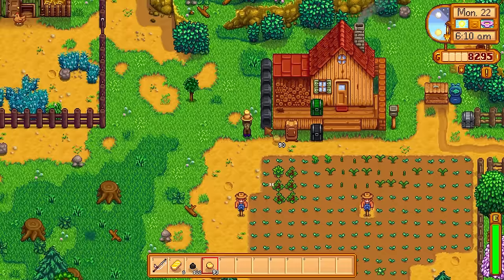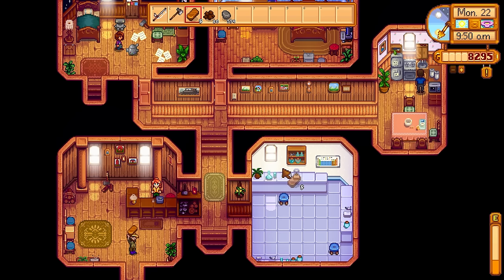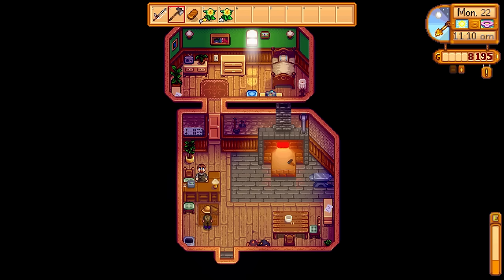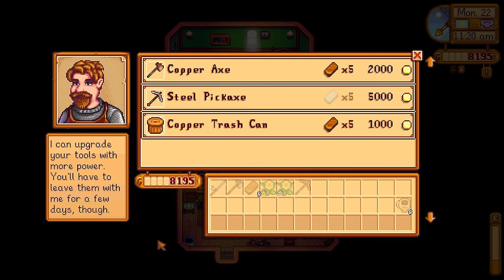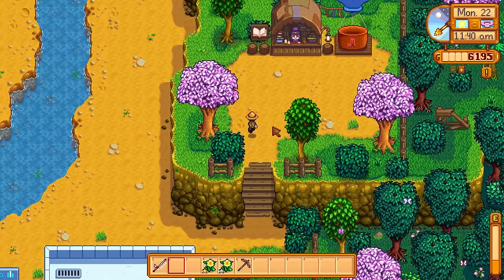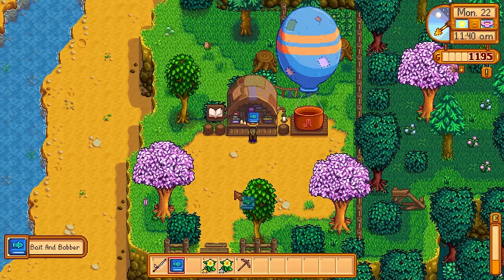It was time to smelt some bars, check up on the lovely mayonnaise collection, and then go to Robin to construct a silo — because hay is just too expensive early on and the silo is very cheap to make, saving us tons of money. Got my copper pickaxe off Clint. I then put in the axe to upgrade it to a copper axe because I wanted to get rid of all those tree stumps on the farm and get some early hardwood. The bookseller was back in town — I had 6,000 gold and purchased a skill book for some fishing XP to help reach level 10 fishing.